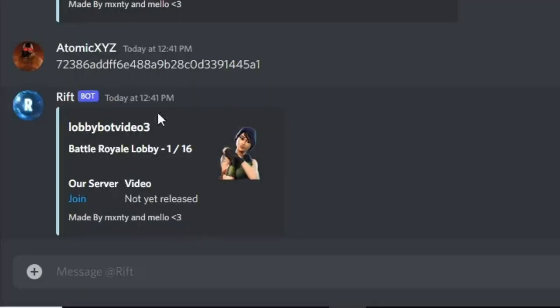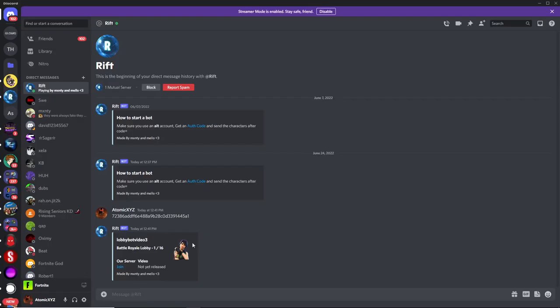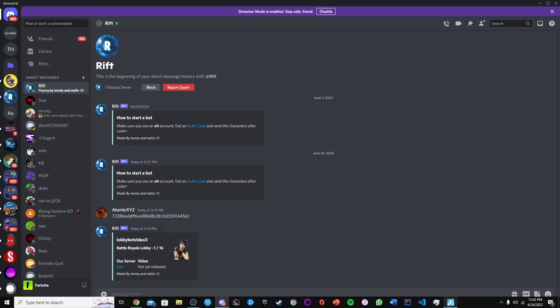You can see my bot has been created right over here. It should show the username of the bot, how many people are in the lobby, and what skin the bot is currently using. Now that you've created your bot, the first thing you want to do is friend this bot on Fortnite. If you're on PC, just copy this name and paste it into the friends menu. If you're on console, you can just type this name in.